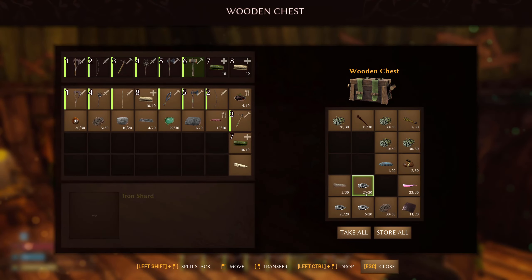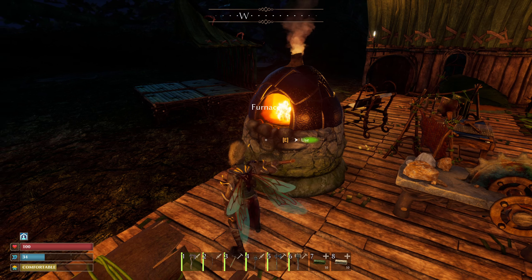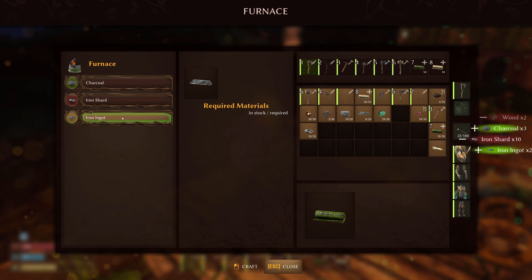You first unlock this when you make the stone bricks and iron ingots. Stone bricks are made in the stone cutter, whereas iron ingots are made in the furnace from iron shards. You also need some bug lymphs. Simply build it with your builder's hammer, then access it.